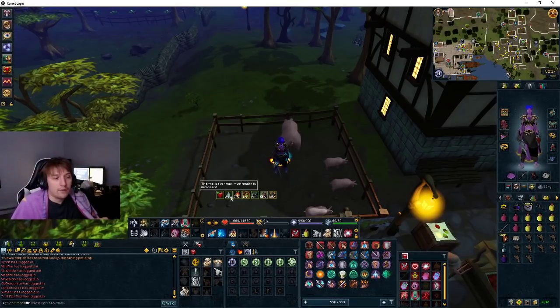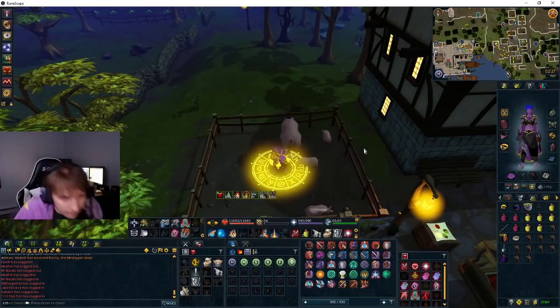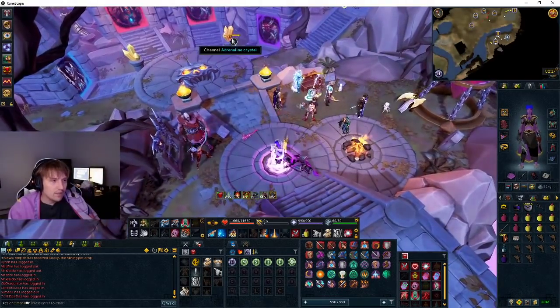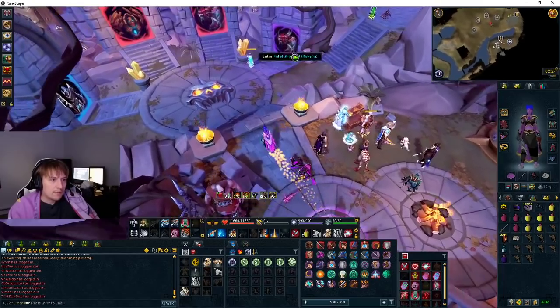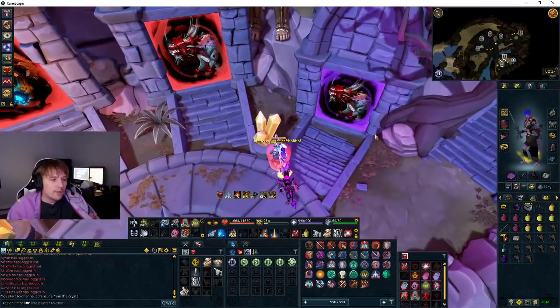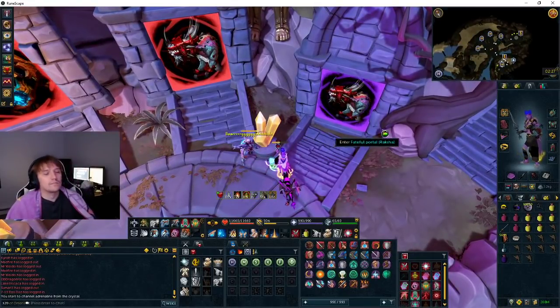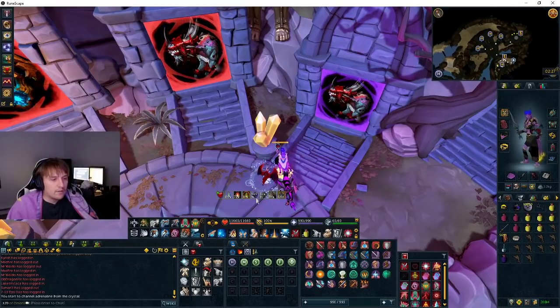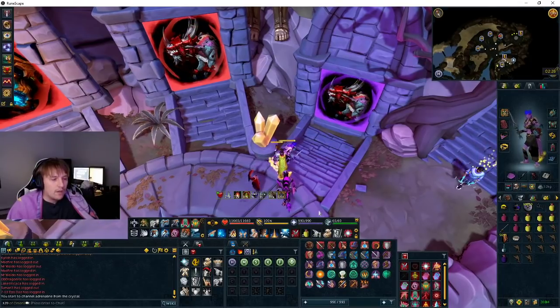So I'm already bonfired in Ooglog, so we're going to head there now. The portal is actually this one, just because it's the newest boss. We're going to make sure we get 100% of the dreadnip here. Make sure it turns on — it'll show a little debuff here. And we can go in.